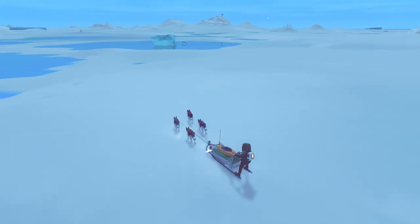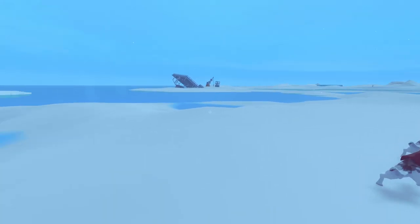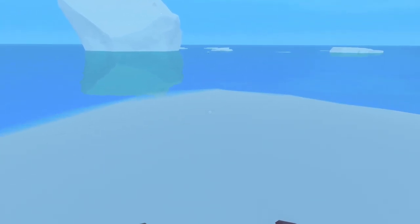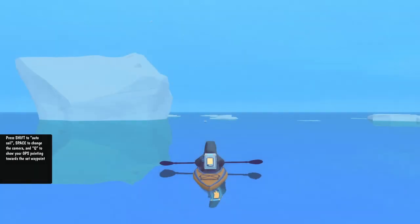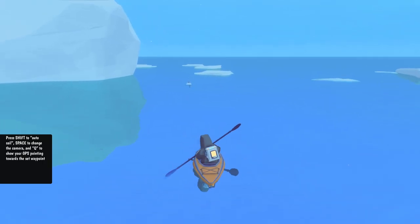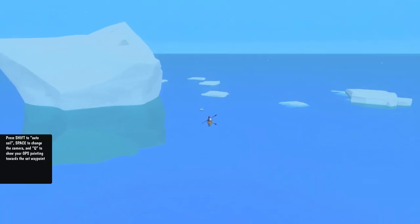Slow down and turn around to head to the fishing spot. Get off the sled - you don't have to bring the kayak with you, all you have to do is walk out into the water and you will be on a kayak. When I was doing my test game I was like how the hell do I get out there - and there we go. Press shift to auto sail, space to change camera - I didn't know about changing camera, that's cool.